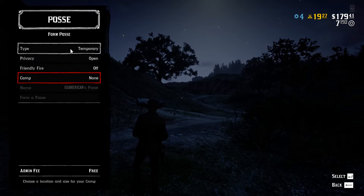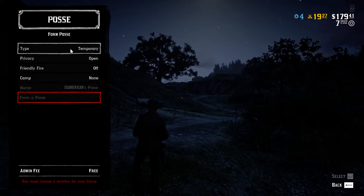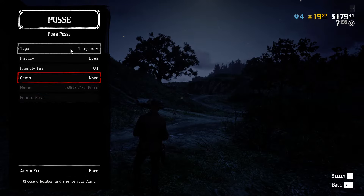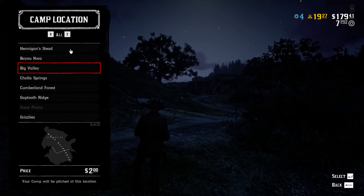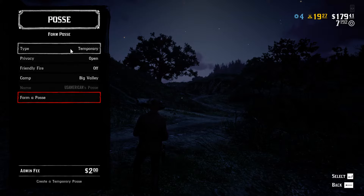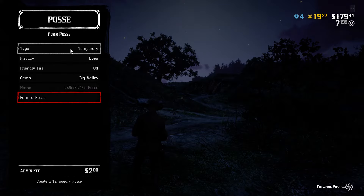You can name your posse - I named mine when I first did it. At the end it says to form your posse, but you'll need to choose a camp first. Click on it, click on small camp, and choose the location for your camp. Once you do that you can form your posse.